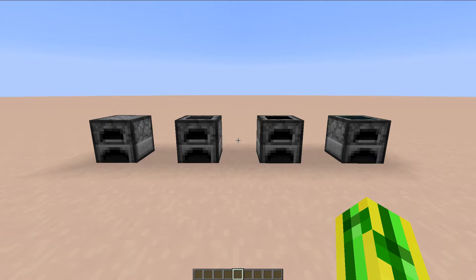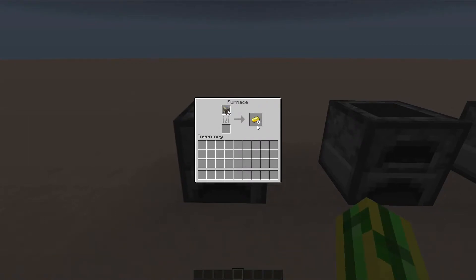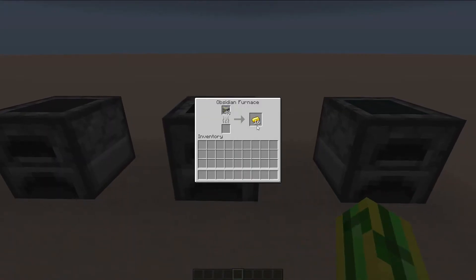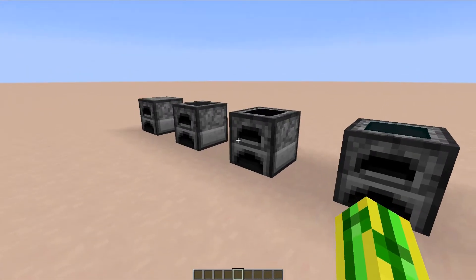The furnaces are done smelting, so let's see what they have produced: the Normal Furnace 8 items, the Iron one 10 items, the Obsidian one 16 items, and the Diamond one 32 items. So how do you make these bad boys?